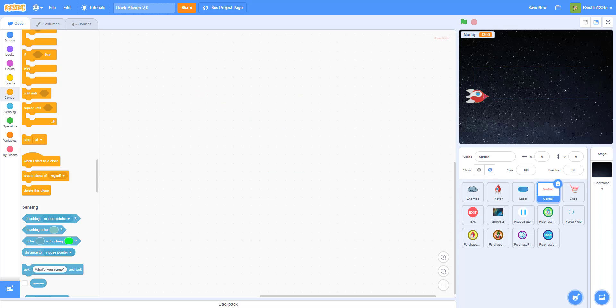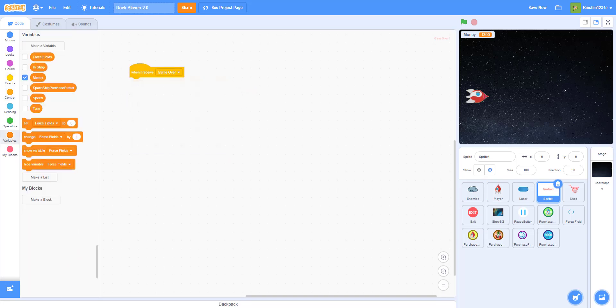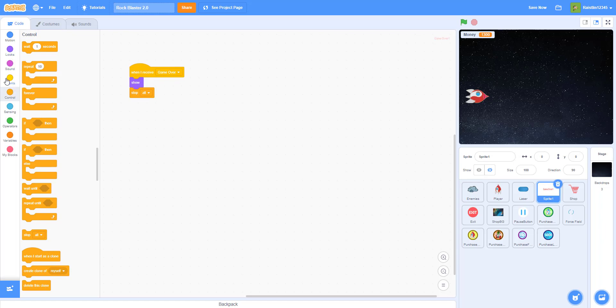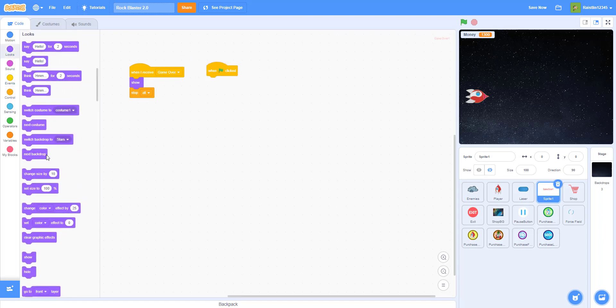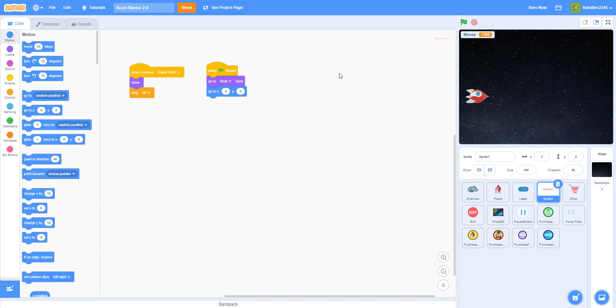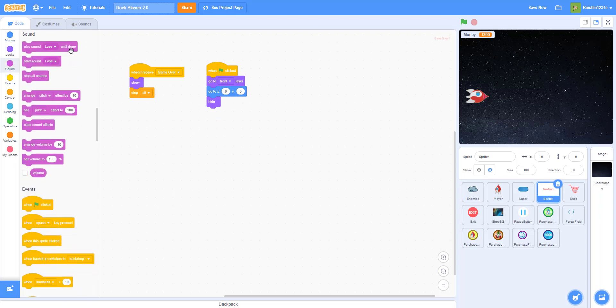Now the player can actually die. Next, we go to the Game Over sprite. When I receive 'game over', I want to show it, then stop all. On flag clicked, go to the front layer, go to position zero-zero because that's the center of the screen, then hide from the beginning. You can also play a losing sound — 'play lose until done' — so the player knows they lost.